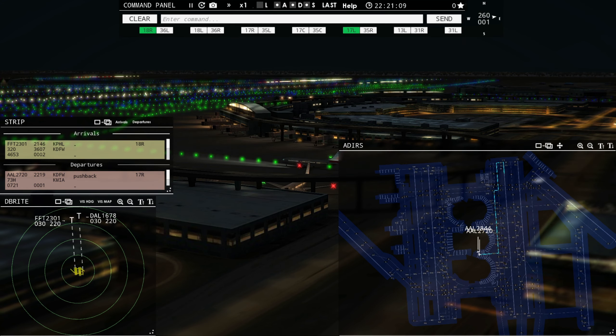Speaking of wind, today our wind is 260 at 1 knot, pretty much calm. The time is late in the evening — about 20 after 10. But I still anticipate this airport being rather busy. If it's extremely busy, I'm not going to be able to talk and narrate a whole lot. Again, I'm just getting familiar with this airport, so without further ado, let's jump on in and see what we step into.